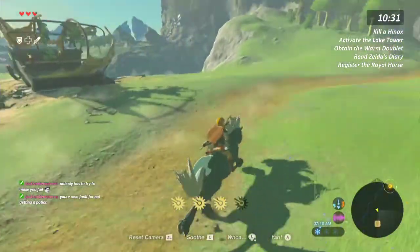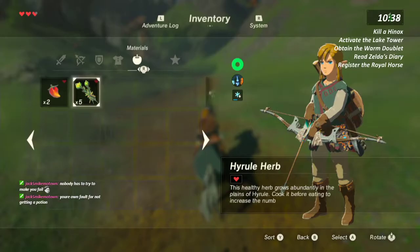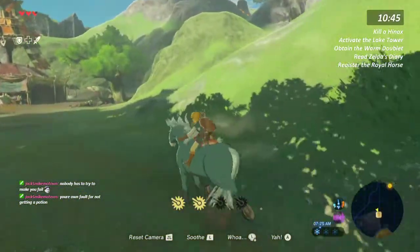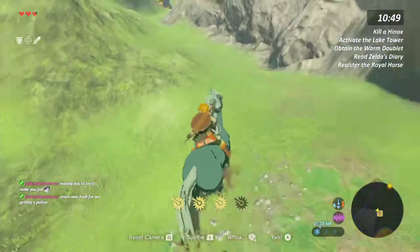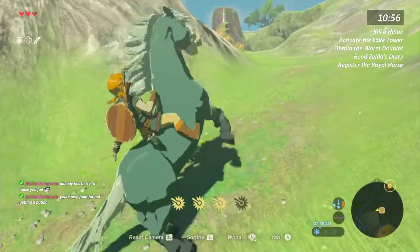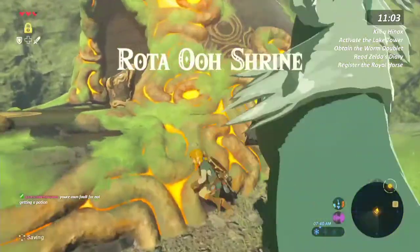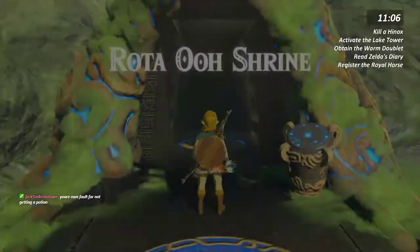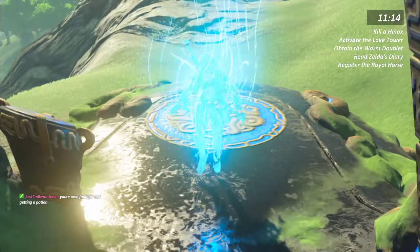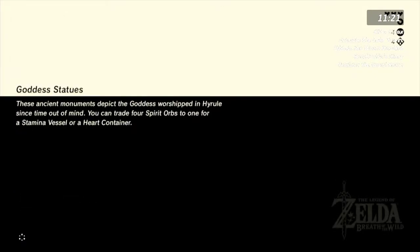What else am I doing in this row? I'll get the shrine up here, and I'll catch another horse later I guess. Oh shit. What was that? Alright, now we're active. I can't find it. That's warm. Oh, I got the warm doublet — I should check that off.